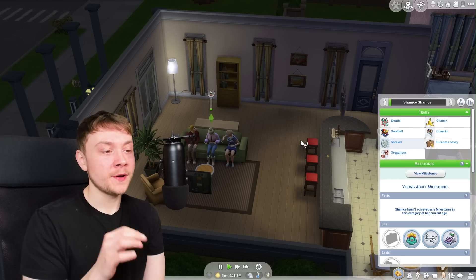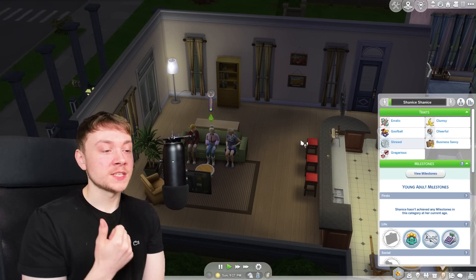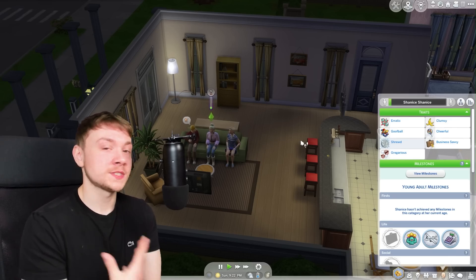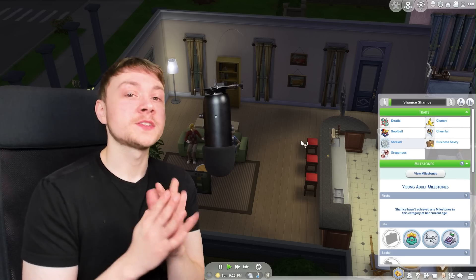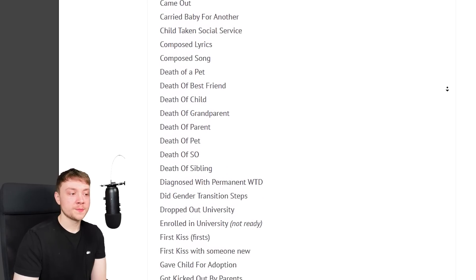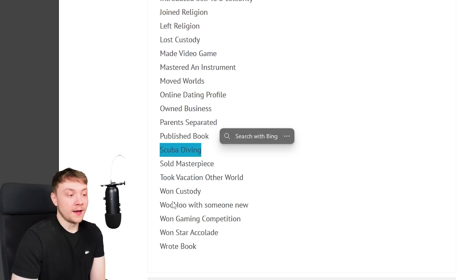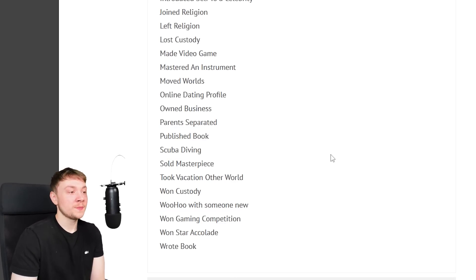Also, with Growing Together milestones without mods, if your sim breaks up with another sim it causes the same milestone as divorcing them. Breaking up with a boyfriend or girlfriend is very different from divorcing someone — divorcing is a lot more serious. This mod actually separates them out to make it more in depth. It comes with a ton of different milestones: death of a parent versus death of a grandparent, publishing a book, scuba diving, winning a gaming competition — these are pretty big things and it's great they put those in.